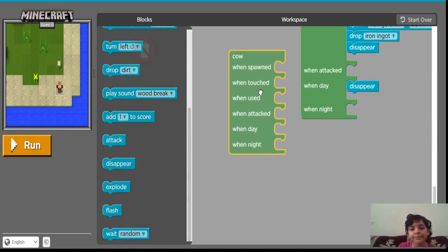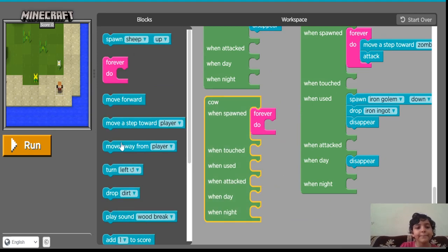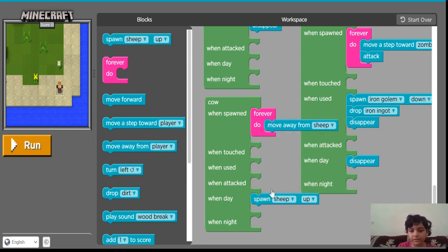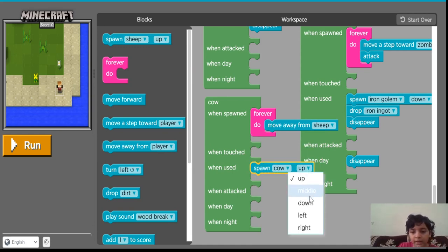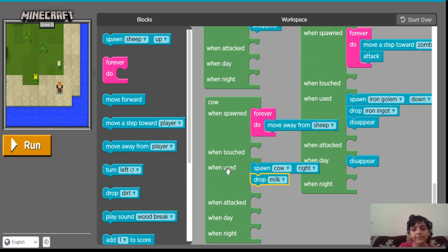Now for the cow: when the cow is born, I am going to make it forever move a step away from the sheep, so it will be like a chase. You have to be careful. When it is used, I am going to make it spawn another cow on the right, drop milk, and disappear.